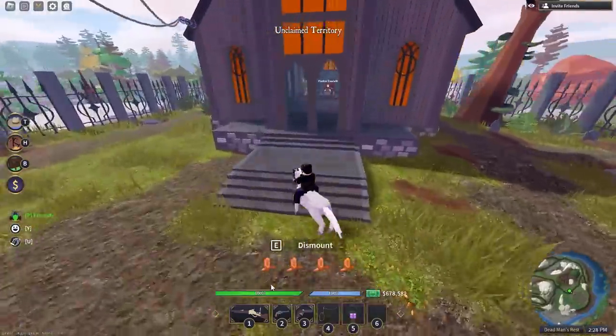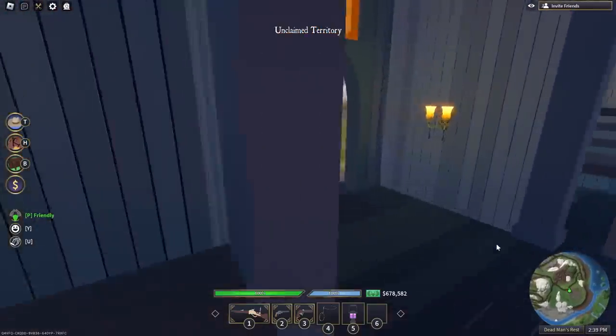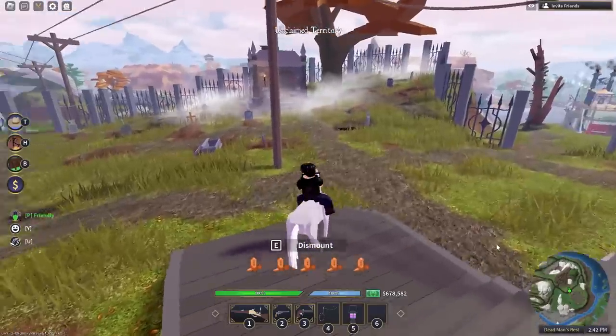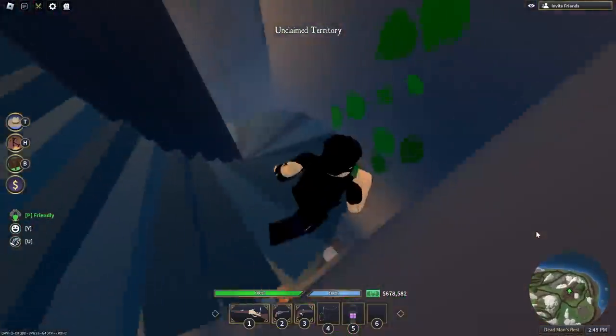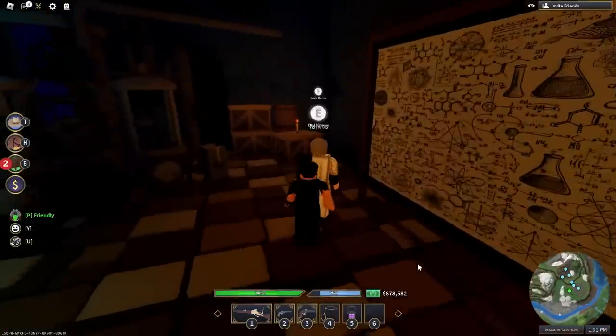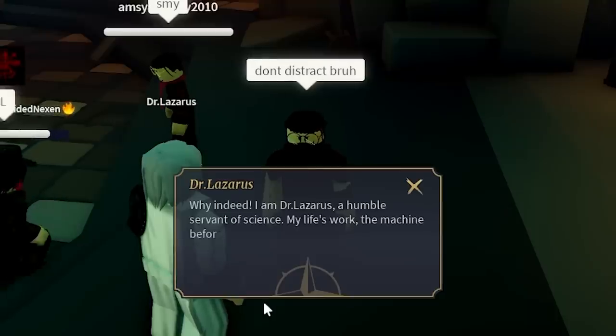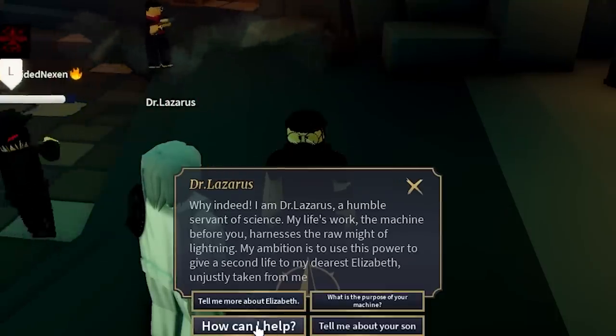If you head over to the church you'd see a young boy who is of no use to us, so ignore him for now and head down to the below depths of the graveyard to find his father, Dr. Lazarus.